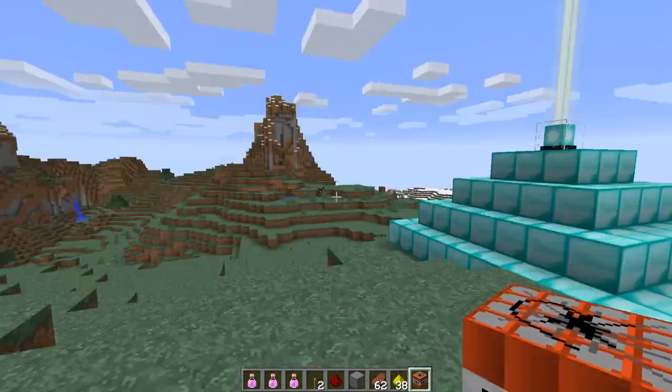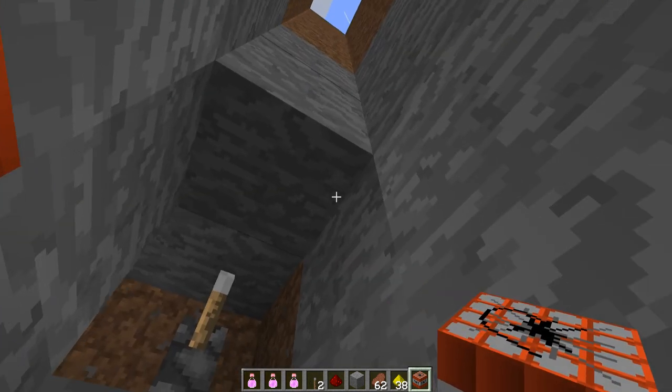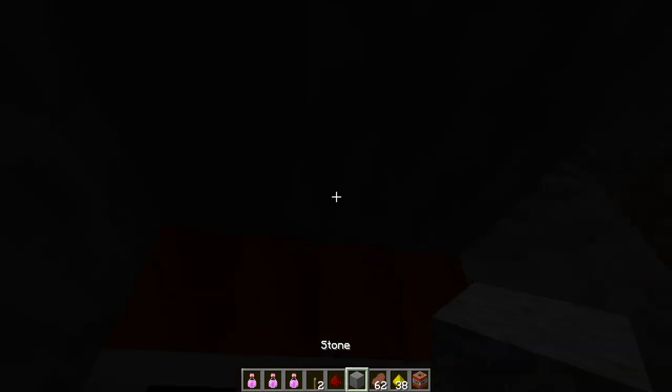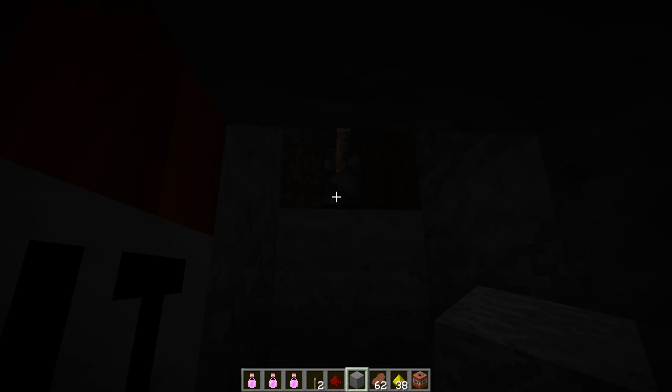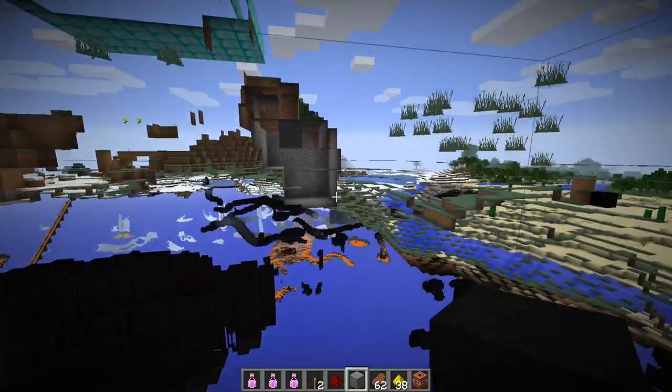Let me just get straight into it and show you how it works. As you can see I have one piece of TNT and I press it — and bam, nothing. But then I do that and now I see everything.